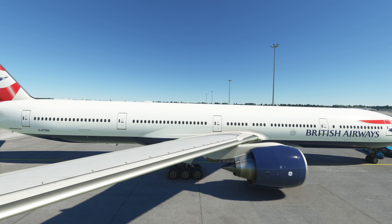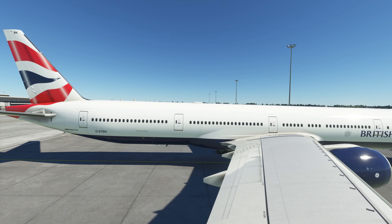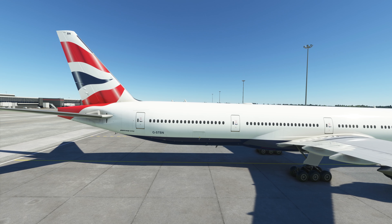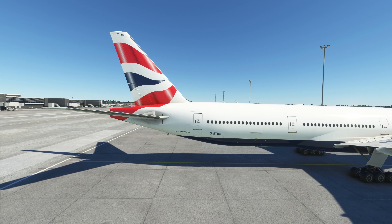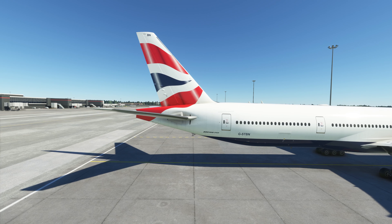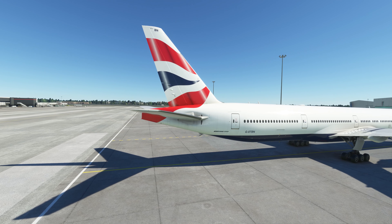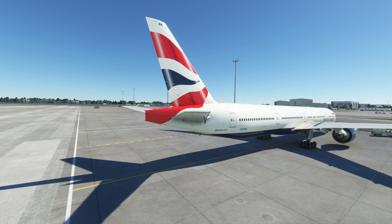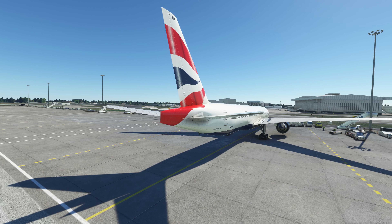Welcome to my channel. I'm back with another video of Microsoft Flight Simulator. I'm exploring all the features of the Captain Sim Boeing 777-300ER. It's a very good plane — not exactly a study-level plane, most of the features are not working, it's a bit simple — but still it's a very good plane to fly. The exterior is really nice, you get some good liveries, and you can do some flights if you love the Boeing 777-300ER.